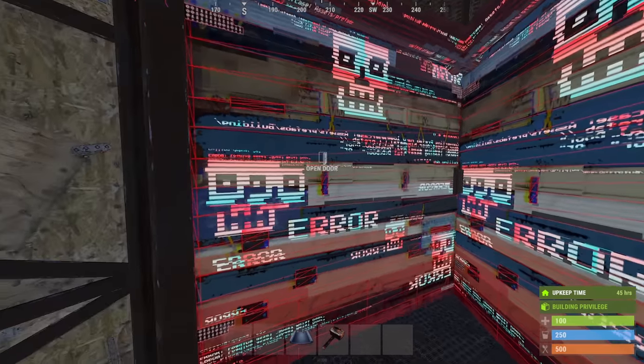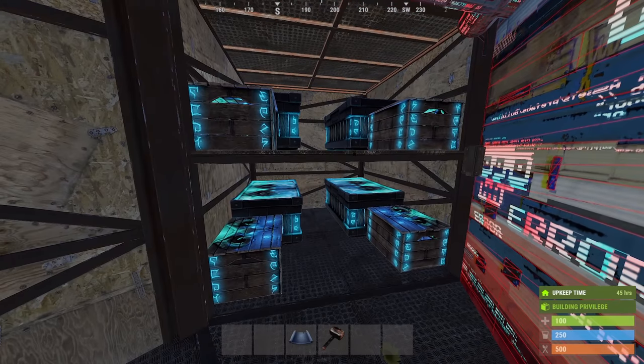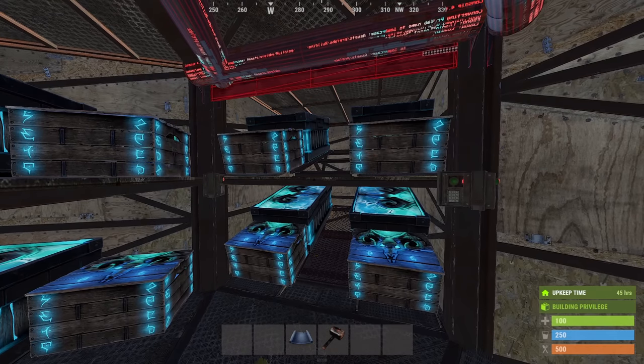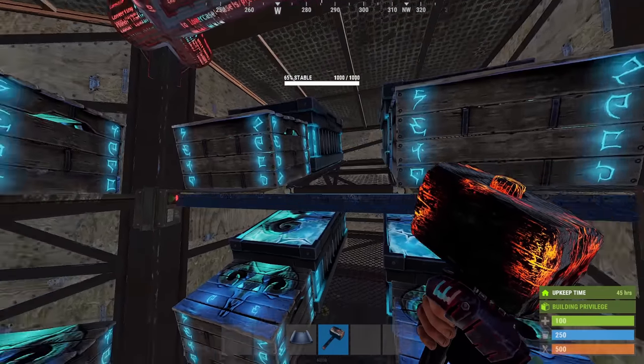Here we have the standard 1x1 loot room with 4 large and 4 small boxes, basically 28 rows of storage. On this side we have the metal loot room build. There is no difference storage-wise — the only change is that there are metal ramps on each shelf underneath the boxes.